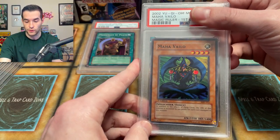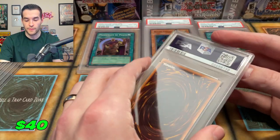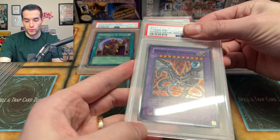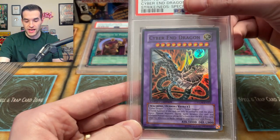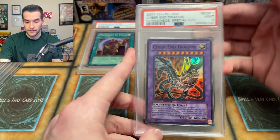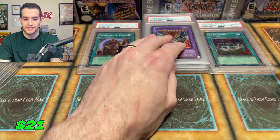Do you enjoy these big bulk returns? Because these are some of my favorites. I think we submitted a bunch of Cyber End Dragon because it came out of a stone blister. This guy's way off center — he's probably getting an eight. He got a nine! I figured if there was anything else wrong with him he'd get an eight, but a nine is not too bad. I think I submitted four or five of those from the stone blisters.